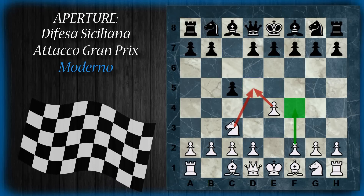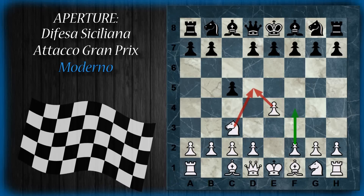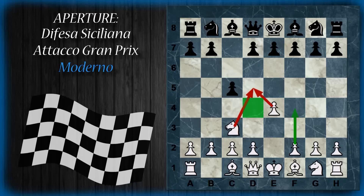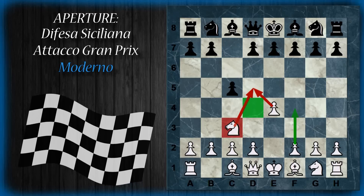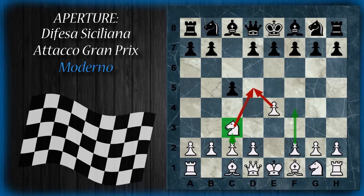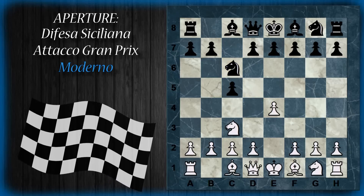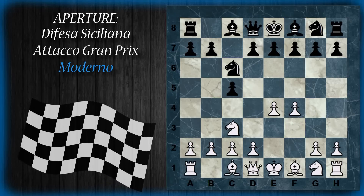Successivamente il bianco potrà spingere f4 tranquillamente. A questo punto di solito il nero tenta di controllare al massimo la casa d4, che sarà un ottimo avamposto, difficilmente scalzabile dal bianco proprio perché ha giocato il cavallo in c3 e non potrà spingere agevolmente il pedone in c3 per scacciare l'eventuale cavallo dall'avamposto. Di solito viene quindi giocata cavallo c6, che è la variante principale dell'attacco Grand Prix, e tranquillamente il bianco continua con f4.